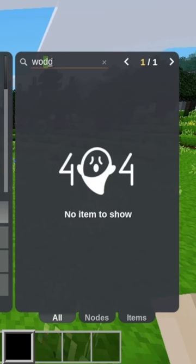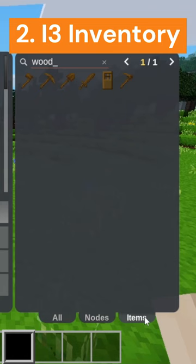The i3 inventory mod completely overhauls the default inventory, making it look much nicer, more sleek, and easier to use. It is also highly customizable.